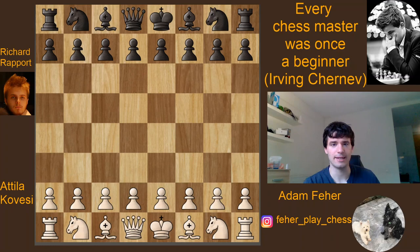This first game of his is going to be absolutely no different — it's going to be a Sicilian Dragon, Rapport is with the black pieces, and there will be pieces sacrificed left and right. Rapport is 10 years old at this time; it was played in 2006 in Hungary, where he was born. His opponent is Attila Kövesi.